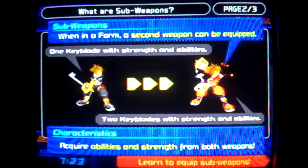When in a form, a second weapon can be equipped. One keyblade with strengthened abilities, two keyblades with strengthened abilities — you acquire abilities and strength from both weapons.